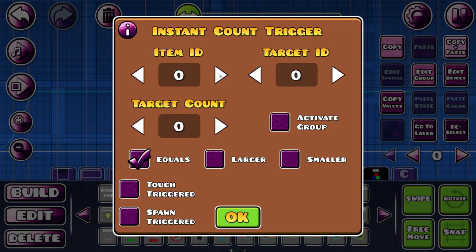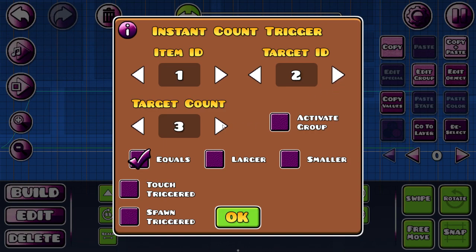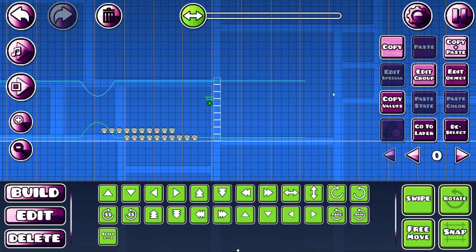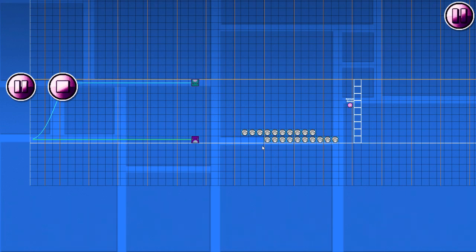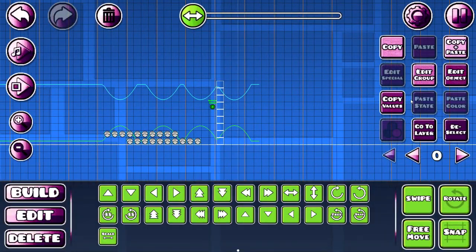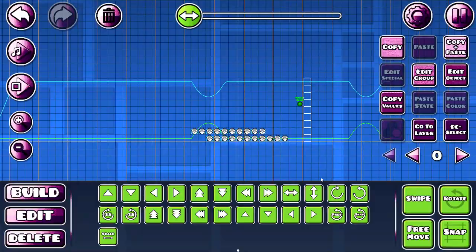The next trigger is instant count. So the item ID is 1, these are the 1. Target ID is 2, and target count is 10. Let's say it equals to 10. When you hit this one, it will check if you have exactly 10 of these. If you don't, the wall will stay there, but if you have exactly 10 — I'll take all of these then, and it disappears. If I take one of these I have 9, so it won't. I can also make it smaller, or larger, so I have to take 11 of them in order to activate.